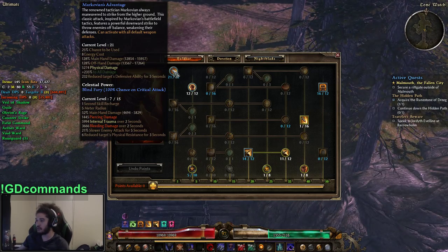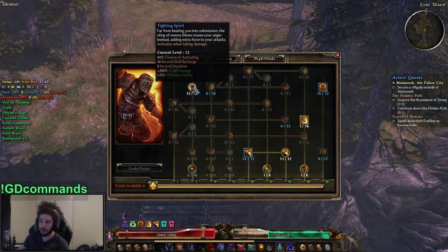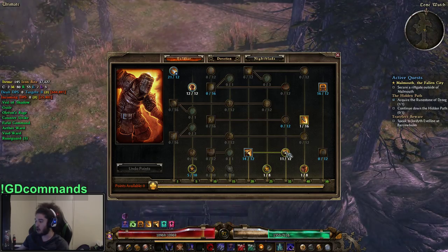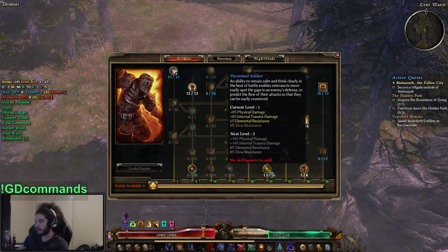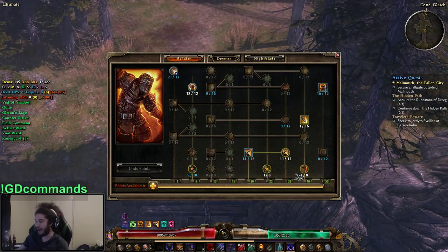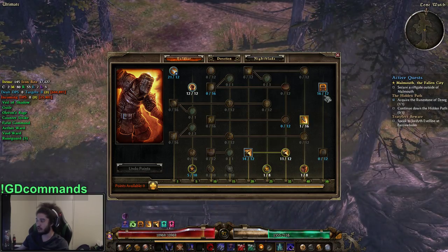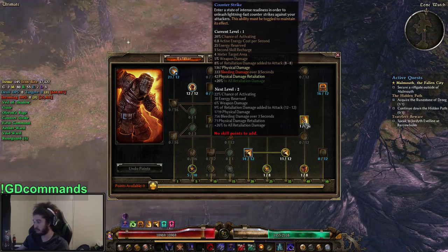We're playing Soldier. We get Markovian's Advantage for the DA shred, Fighting Spirit because it's a huge buff — it gives great offensive ability. I've got one or two points in Military Conditioning, Field Command for the OA, DA, and armor, and Squad Tactics until it stops giving 1% attack speed per point. Just one point in Decorated Soldier. You'll have to spec a bit differently depending on where you're at with your character.